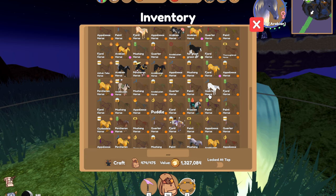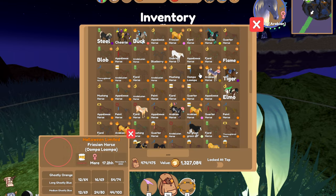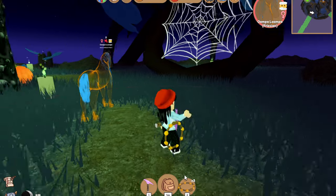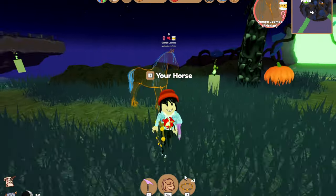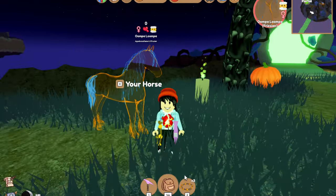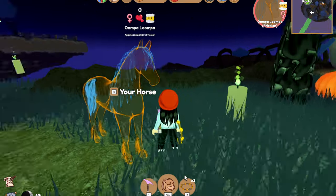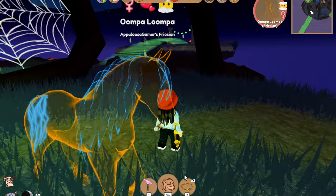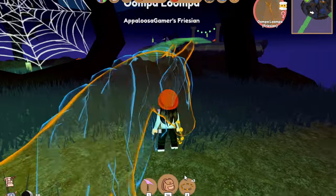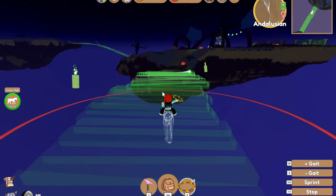I can't find it — this is so annoying. There it is! I named it Oompa Loompa because it looks like an Oompa Loompa. But then I realised the Oompa Loompas have green hair, so we need another name for this because it doesn't look like an Oompa Loompa — they're orange and green. So we need a name for this, guys. But I found another Friesian, so now I have three. I'm going to leave and rejoin — I just want to get one more ghost horse.